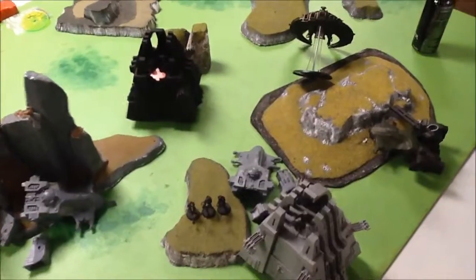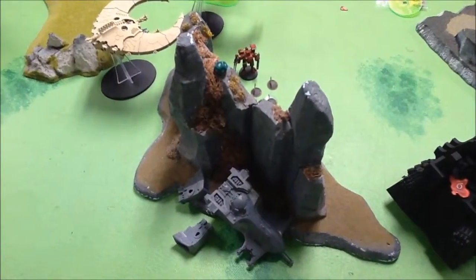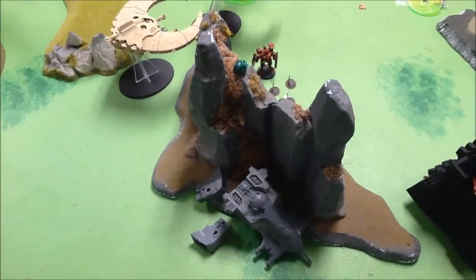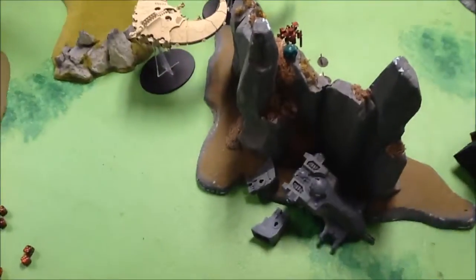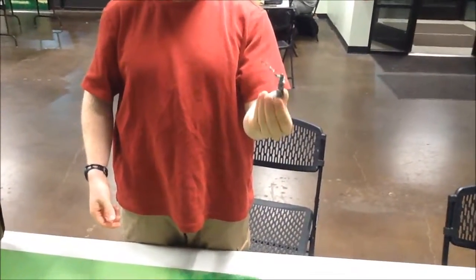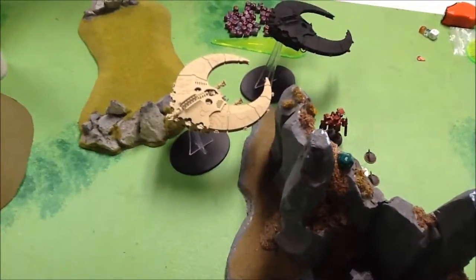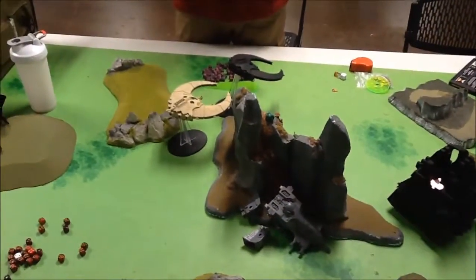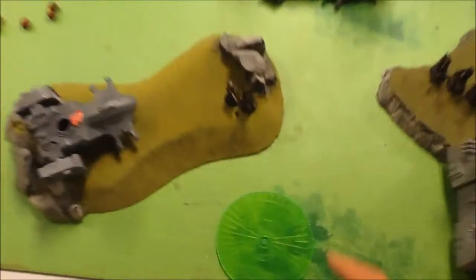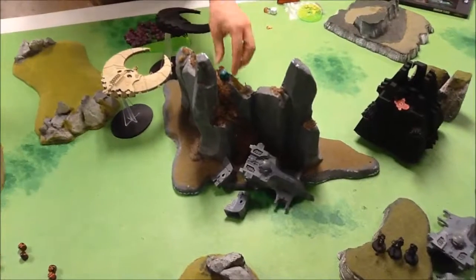That is still alive with only one hull point left. My commander and his bodyguards did finally kill his Overlord, but the Doom Scythe knocked out two bodyguards — you could have sacrificed your commander, yeah, I'm going to do that. There's still a little slap fight over here, and my Skyray did knock off a hull point on the other Doom Scythe. So this is going to be the last turn, and after that we'll see what happens.